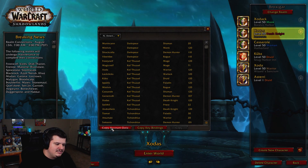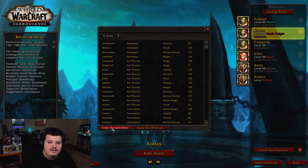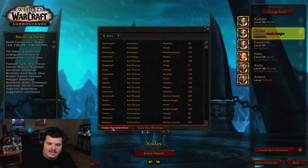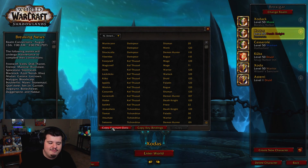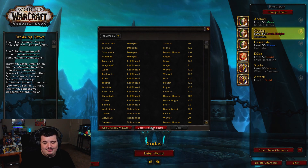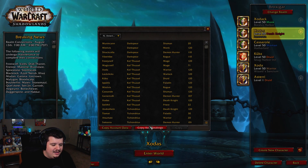The first thing I really recommend you do is click the copy account data button. This will move all of your account information over, and this makes things similar to what you'd have in live if you want a similar experience on the PTR. I recommend doing this. Next thing is copy your key bindings, which just saves you from resetting them up later.